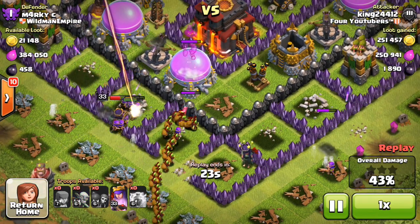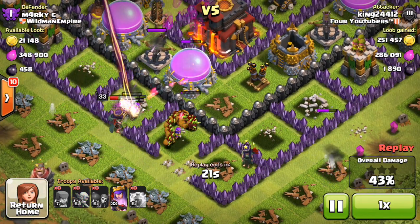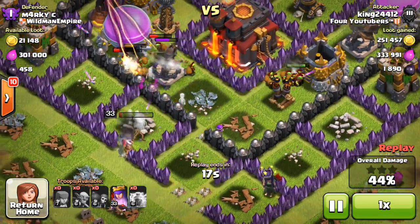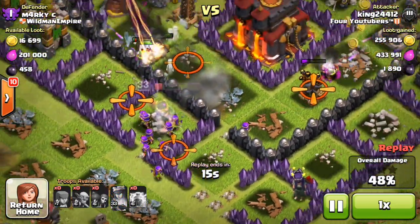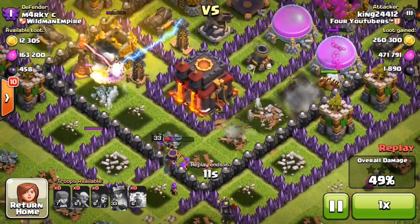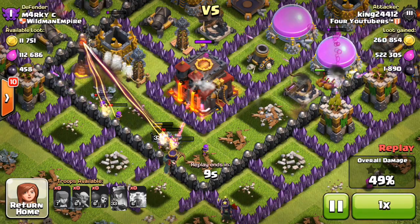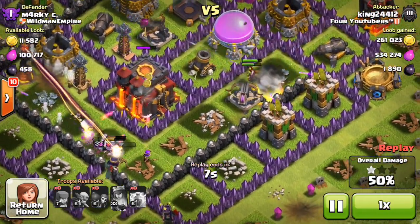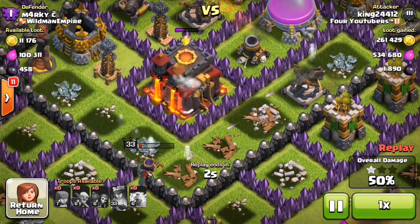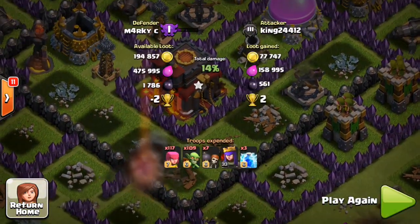Here we go — streaming into the center, the queen is getting injured. I'm breaking in with a ton of goblins — watch how fast they wreck this base, even under the threat of that inferno tower. The inferno tower has no chance against my troops. My queen is going to go for this town hall and it looks like we might get it — it's gonna be close. Oh no, no, no! Come on, get it!